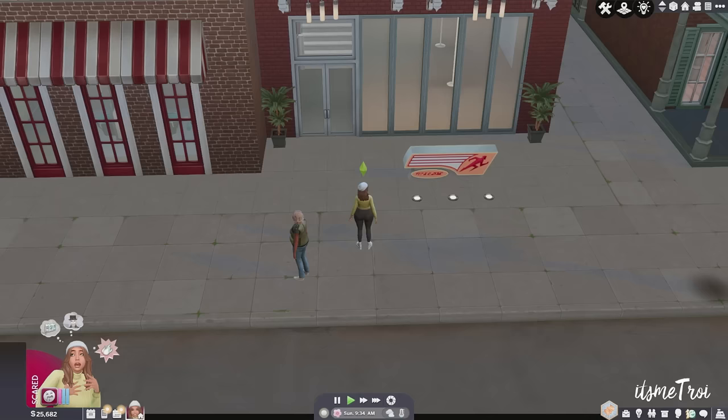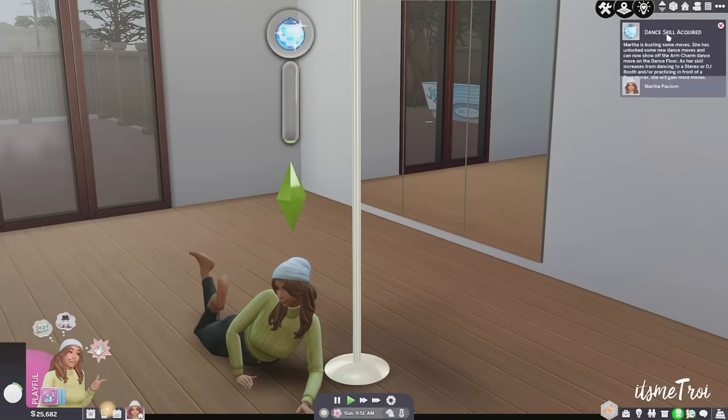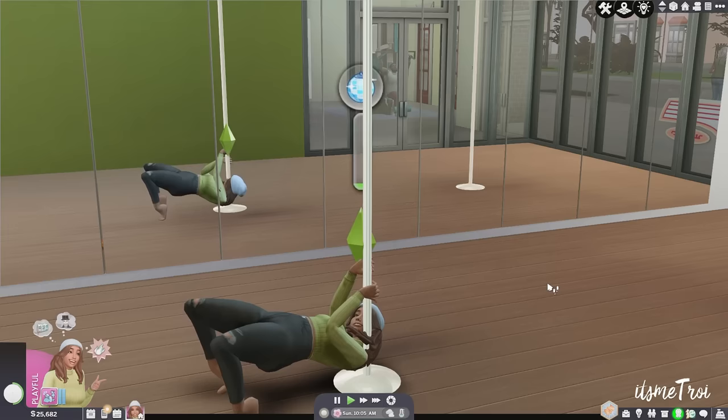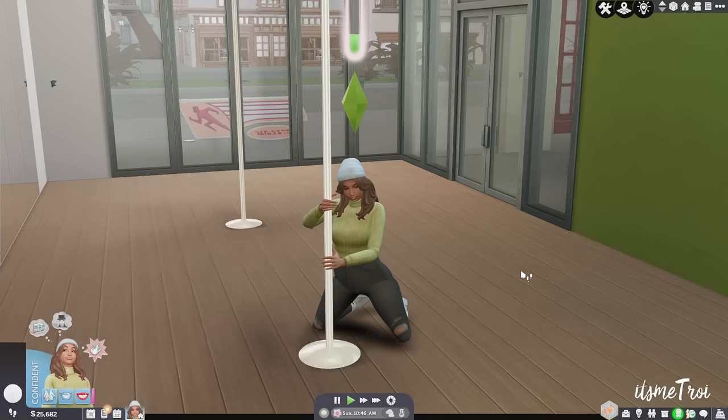Number eight is the Pole Dance mod. I like the interactions, I like that you can put on a show, and it gives your sims the ability to do fitness and dance — a nice activity outside the norm. You can make your own studio with it. There's a dummy for dances, your own pole that comes in three different sizes, and you even have to clean the pole. A lot to do with this mod.